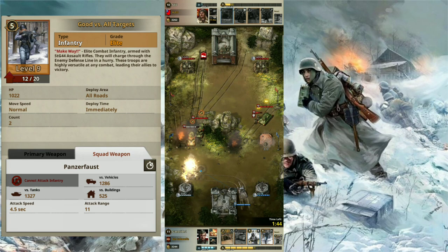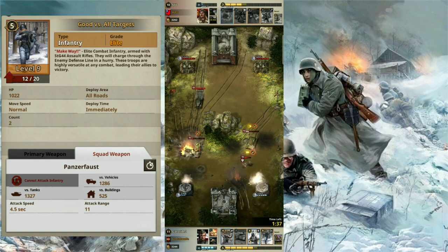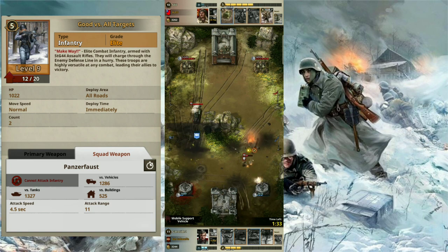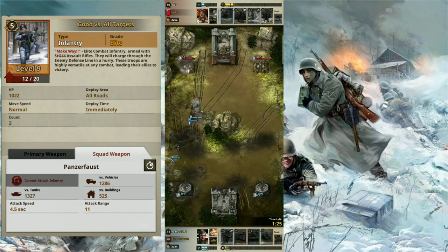A Grenadier is in danger if it encounters a tank or vehicle, so it is equipped with none other than the Panzer Force. At level 9, damage to tanks is 1327, which is not bad. Damage to vehicles is 1286, which is fairly decent as vehicles are especially vulnerable to it. And damage to buildings is 525 — not that huge, but it will definitely do its job just fine.